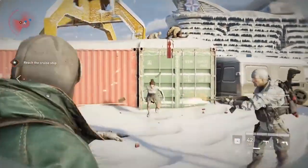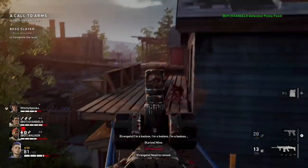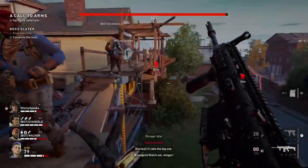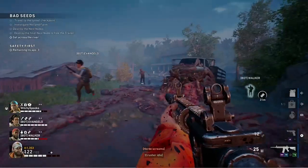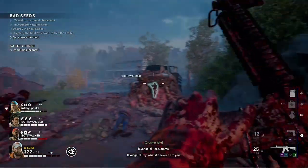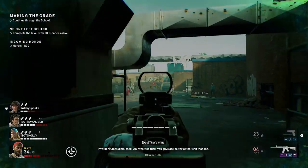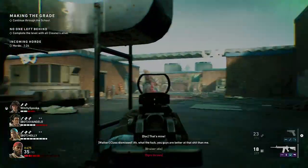While World War Z opted for a third-person approach — until the Aftermath DLC, that is — Back 4 Blood keeps in line with its L4D predecessors and puts you right up against the onslaught with a first-person perspective. While I appreciate the immersion that comes with staring the undead hordes dead in the face, being so up-close and personal really highlights how simplistic and repetitive the individual zombie design can be. If you're going to showcase the main enemies so closely, you may want to work on the detail a little more.